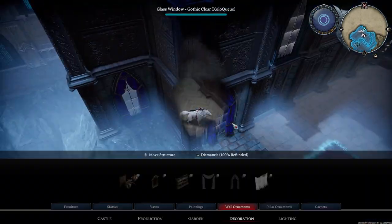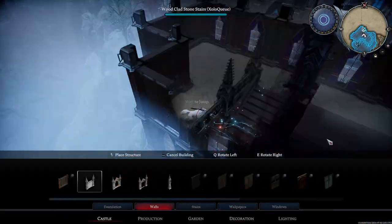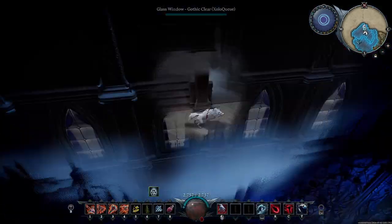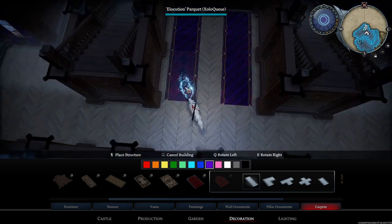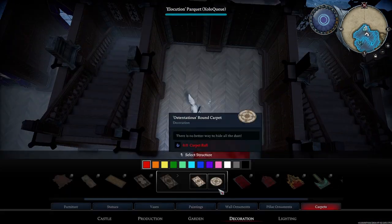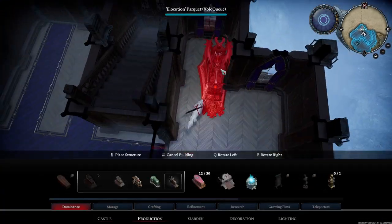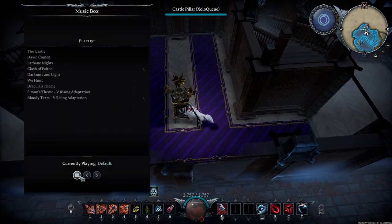I also decided to go with purple as the color theme for this particular build. At this point I'm just adding details to the walls, making sure everything is covered, making sure everything pretty much has what it needs. I started experimenting a little bit with rugs and carpets here just to figure out what I wanted to do. And I knew I wanted to close off the sides as bedrooms for guests so I decided to place that there.